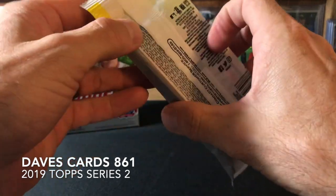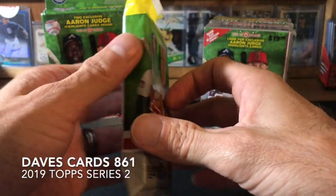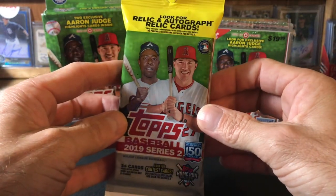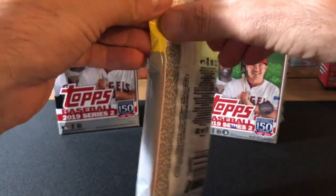Fernando Tatis, obviously Vlad Guerrero Jr. is in here as an SP — I don't think that's available in retail, let me know if you guys have seen anybody pull it from retail, I think it's only in hobby boxes. Pete Alonso, Eloy Jimenez.